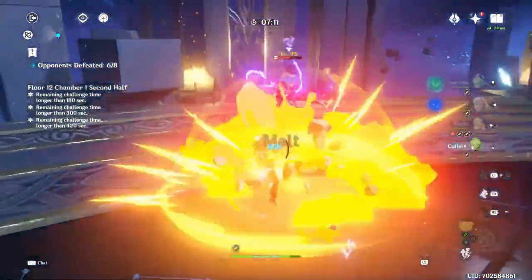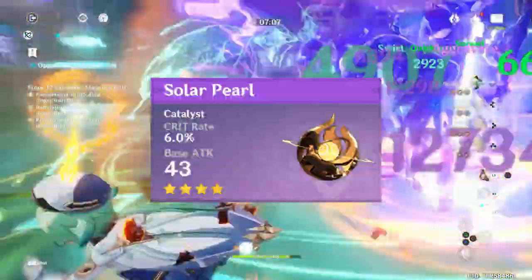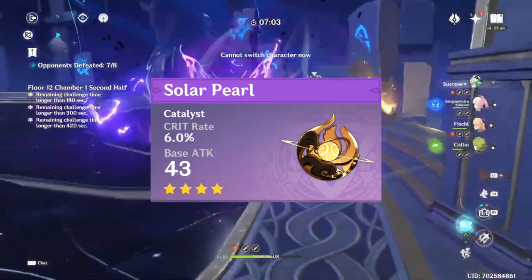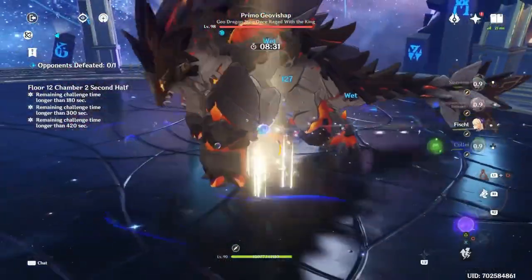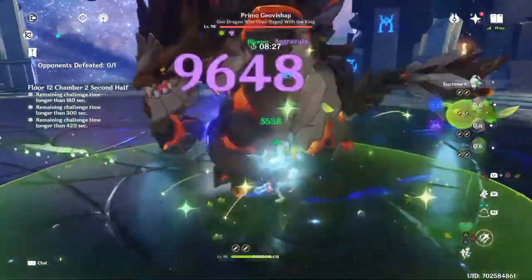If you have some money to spend or picked the wrong weapon by accident for the Battle Pass, Solar Pearl — especially at high refinements — is also going to be good on Nahida as a crit stat stick, increasing her damage from her normals, skill, and burst. The only limiting factor is that you have to use Nahida as a driver, but you do want to do that anyway.